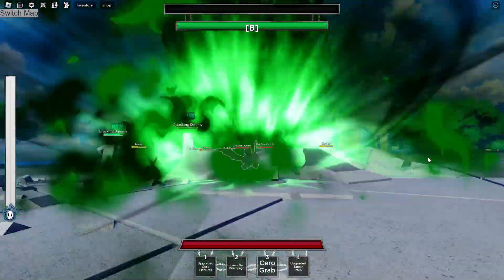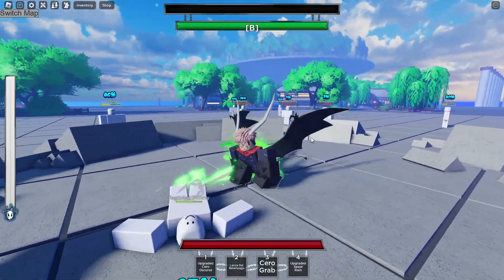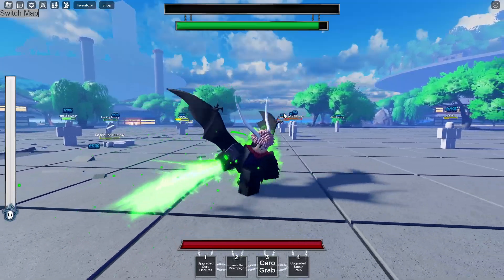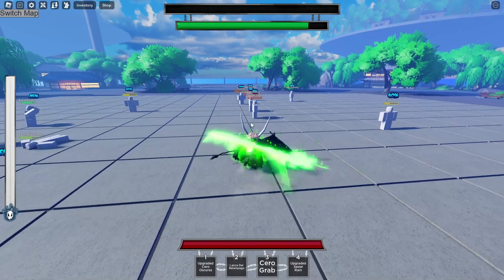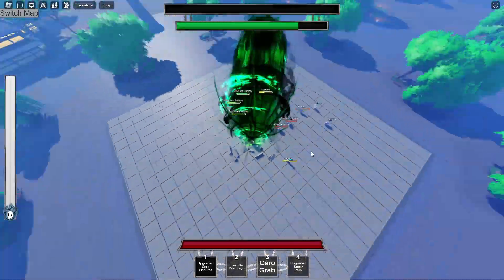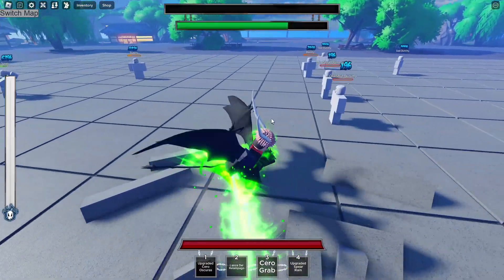Alright, here we go — second Etapa! Great effects. As you can see we have a lot of new moves and great drip. First move: upgraded Sarah Oscuras. Look at the AOE on this thing — that's crazy. If you miss that you've gotta be bad at the game because that AOE is massive.